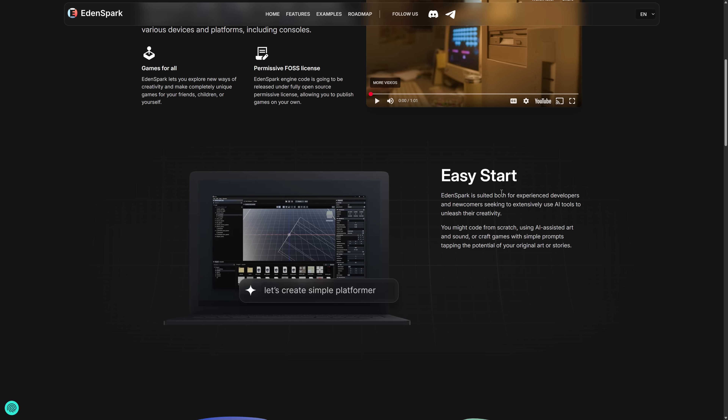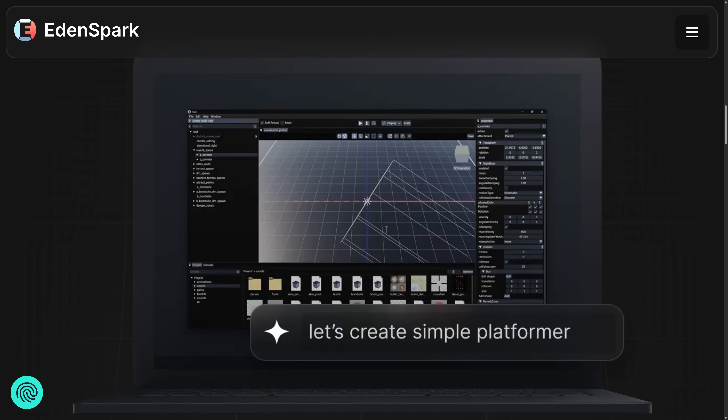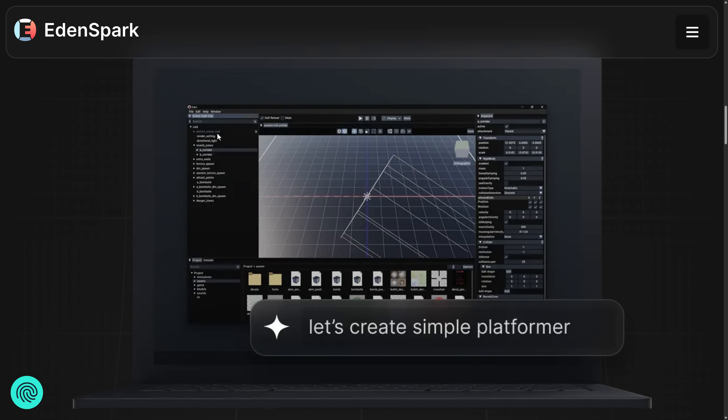It's suited for experienced developers and newcomers alike. You can use AI tools to unleash creativity, but you can still code — code from scratch, using AI-assisted art and sound, or craft games with simple prompts. They've got a screenshot of the editor here. You can see the Eden engine — it's a typical scene graph, typical project assets, and it looks like an entity component type setup. You can see a rigid body and other components being attached to a game entity.